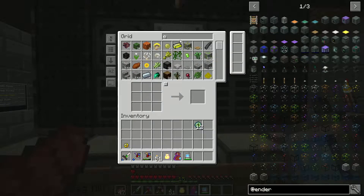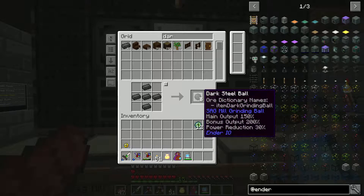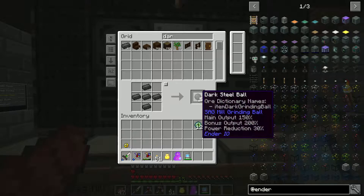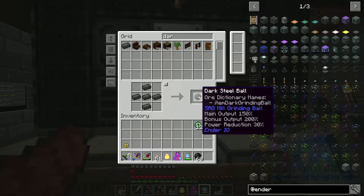What I'm making right now is something called dark steel. The reason for that is because you can turn them into items for your SAG mill. As you can see, the main output is 150, the bonus output is 200, and power reduction is 30 percent — and that's because of all those ores I went and got.